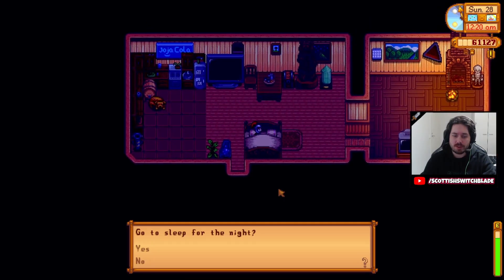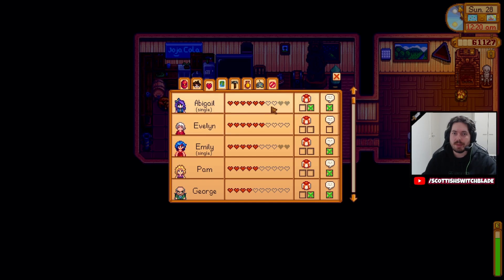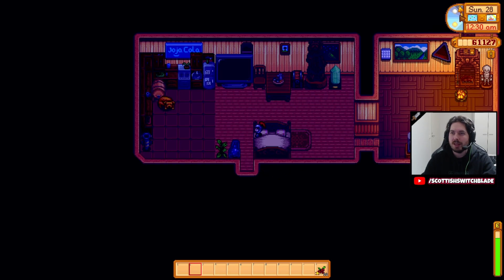And that's going to do it for this episode. Let's just check out the heart levels here. Abigail's still on top. Evelyn — watch out George! Emily, who we're wanting to get married to. Pam is now a five-harter. That's four we've got at five hearts. George, you're right behind there. Rob and Willy, we need to get on them more — just everyone. Remembering birthdays is going to be such a big thing. Next video will be in fall. Hopefully we'll figure out the conundrum about Ginger Island, and hopefully we'll get our first achievement of this series.